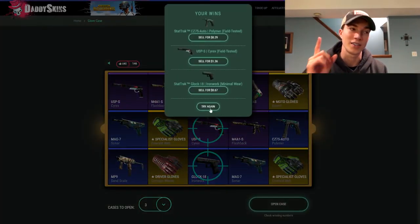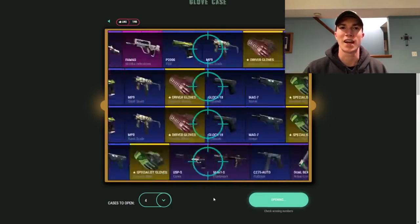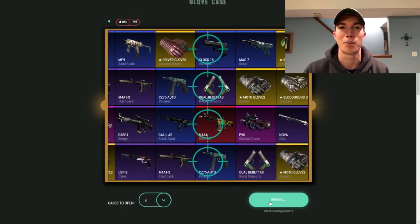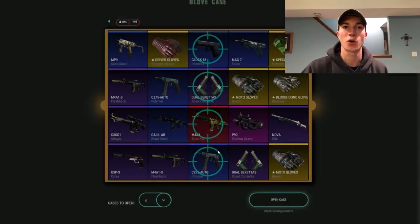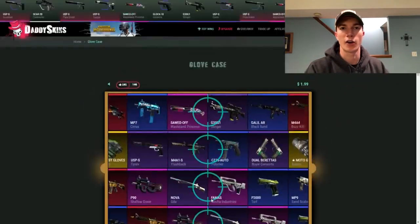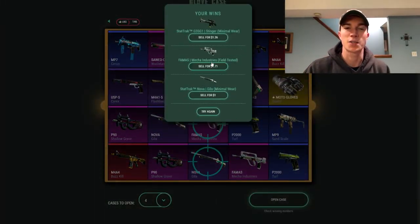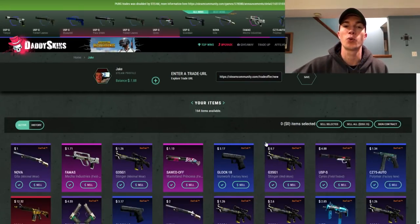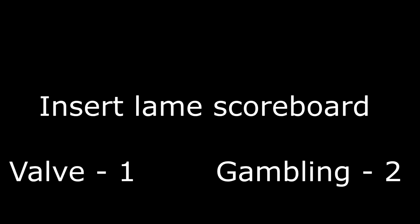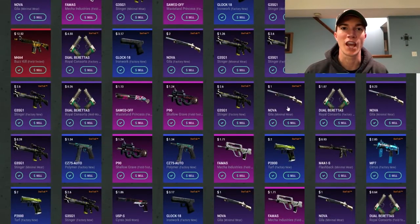On my Daddy Skins opening I opened one red item — a field-tested Buzzkill, not stat-track. After spending $300 on Daddy Skins, I made $250 back, compared to just $100 from valve cases. It was amazing to see. Looking at the scoreboard, as of episode three of this gambling cases versus valve cases series, gambling sites now lead two episodes to one — a 2-1 lead — and the first to three wins.